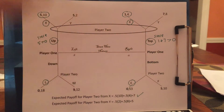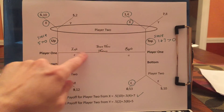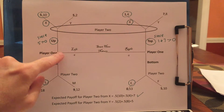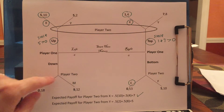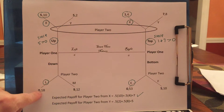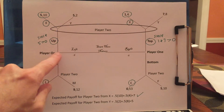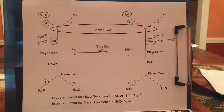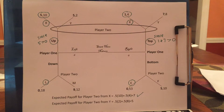So player 2 can't figure out what he would do until he learns a bit more. What about player 1? If nature makes player 1 a lefty, it's actually pretty easy to figure out what player 1 should do. Player 1 will say down gives me 0 and up gives me 5 no matter what. So player 1, if he's a lefty, is definitely going up. He knows this before he figures out what player 2 is going to do.